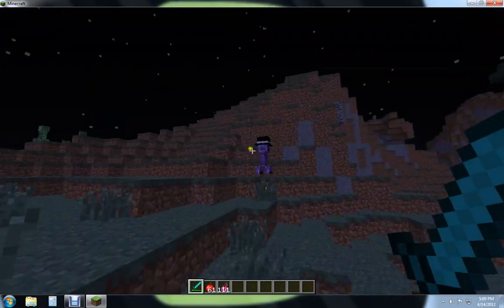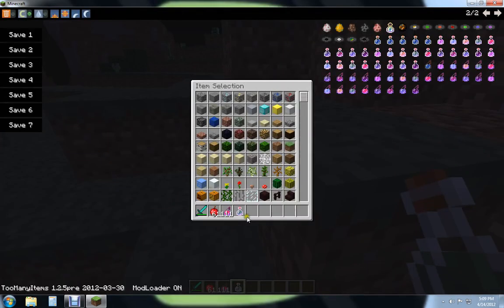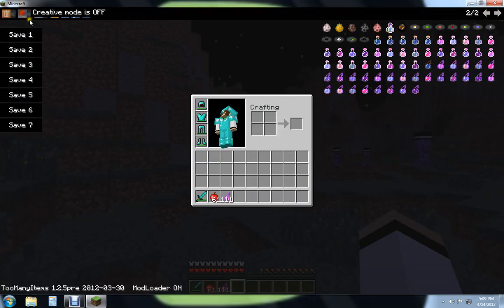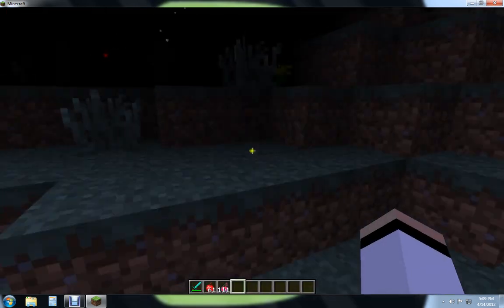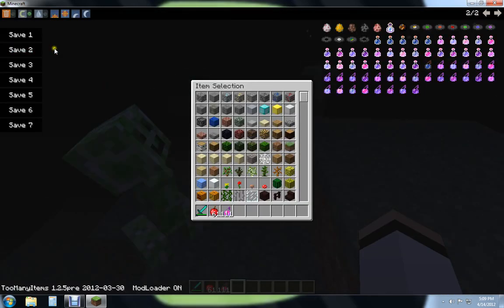Now, for this kind of creeper, the magician creeper, if you attack it and successfully kill it, it drops a potion. Now say it blows me up — it hits me with a potion. So in this case, I have a potion of blindness.